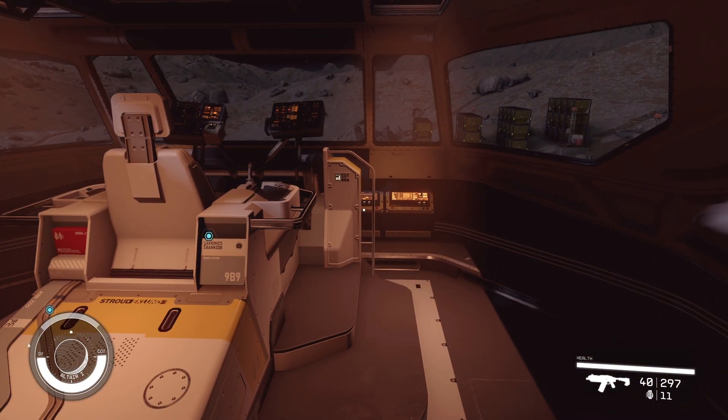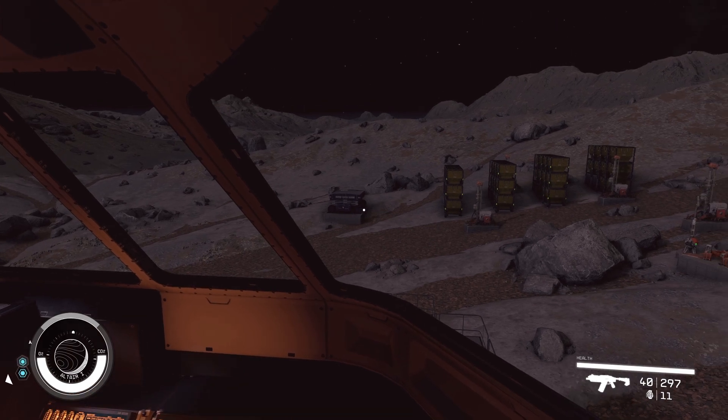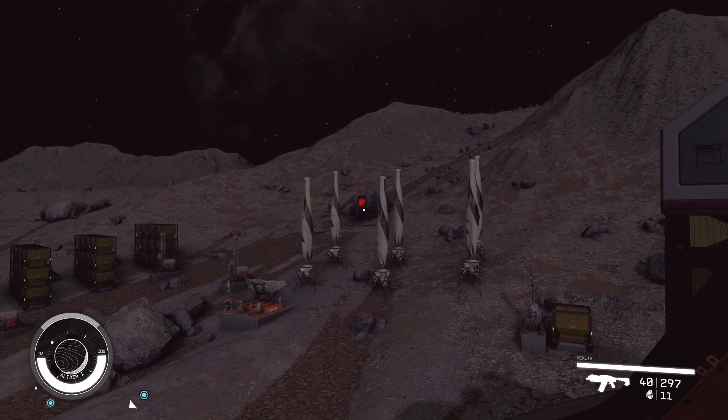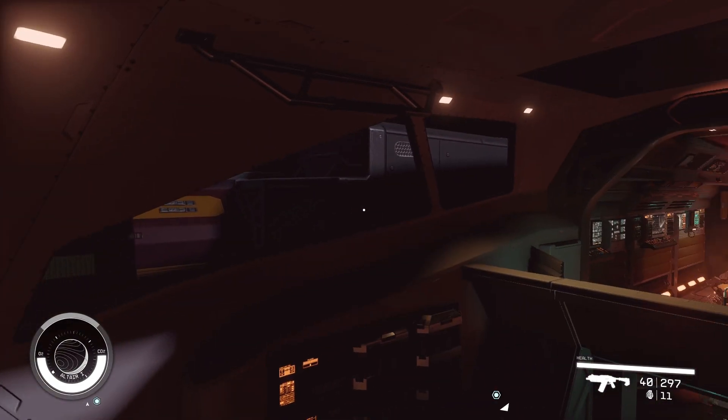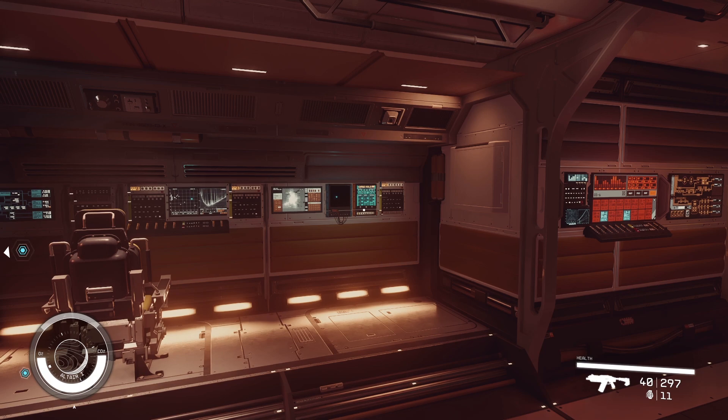That will be in the other video. For now I just wanted to put this out there to show you how to link these together. You just need the transfer container, you need to have the outpost down there, and in that outpost there has to be the desk where you can assign someone to work the outpost. Then just come over to your ship and transfer it through the cargo.